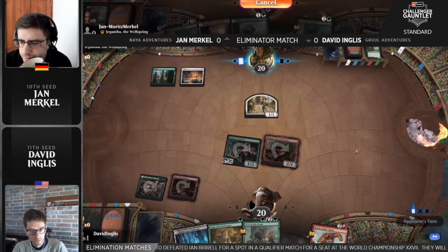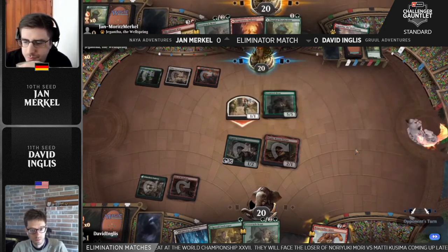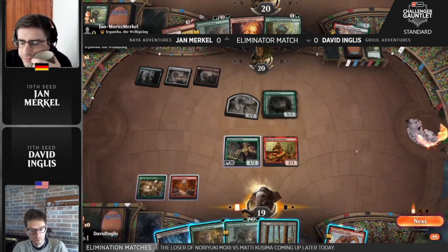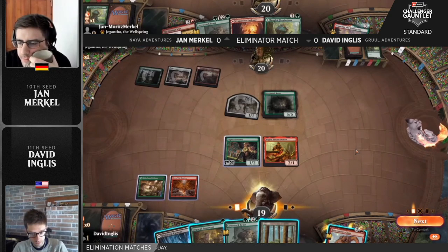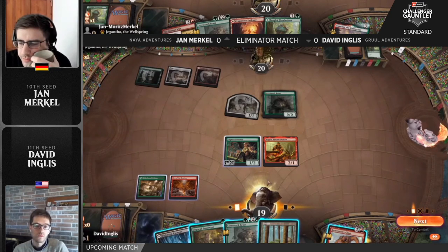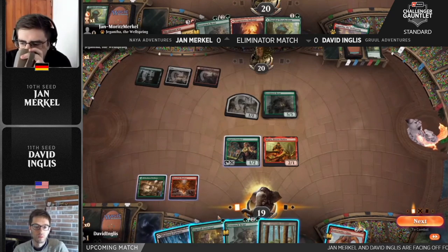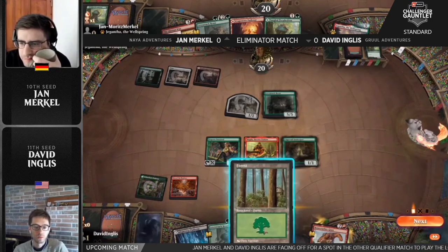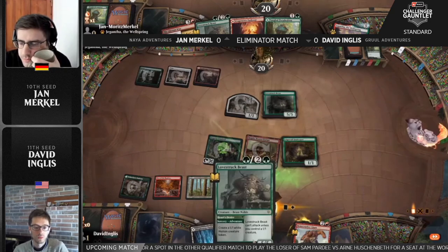Bonecrusher Giant's going to stomp away the Tangled Florahedron, courtesy of Jaspera Sentinel and Magda's ability to make treasures. The Tangled Florahedron wasn't the biggest deal here, but we were going to have a nice line of Heart's Desire plus Lovestruck Beast, but it also really shut down the possibility to go Showdown of the Skald, and I think that is worth playing around from David. Another line here off the top — there's the potential to go Innkeeper, Bonecrusher Giant, or even Innkeeper, Heart's Desire, Lovestruck Beast, and use the treasure.